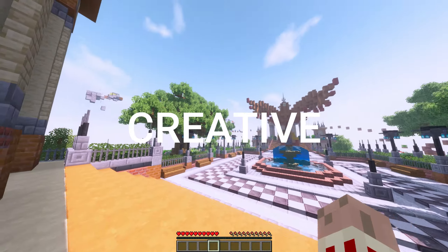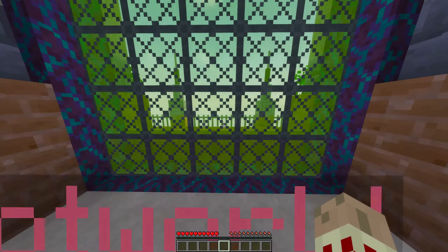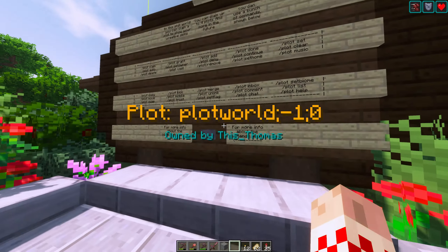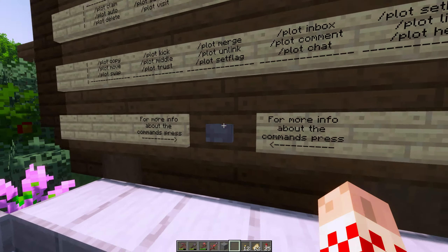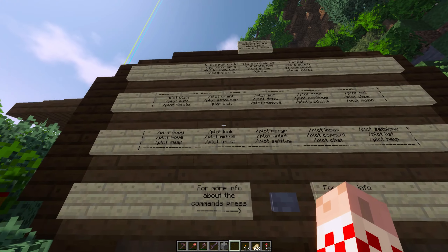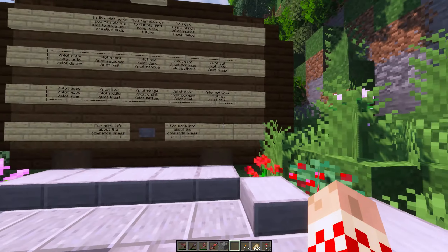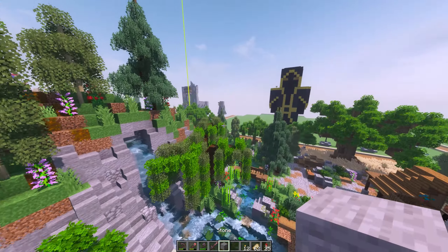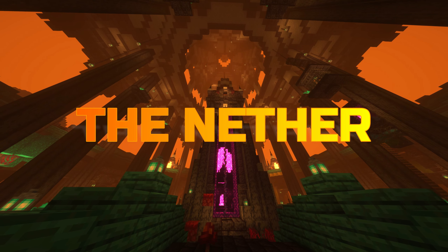Plot world is the server's creative mode, where you are allowed to build whatever you like, respectfully — meaning appropriate builds. As soon as you enter plot world there will be a rules board to your right with all the commands, easy to follow and easy to set up. If you have any questions, feel free to ask anyone in chat or on Discord.